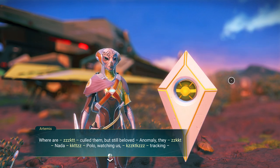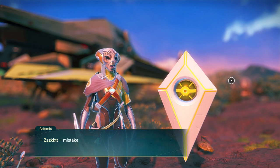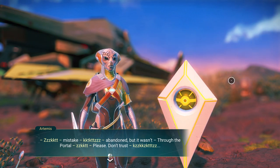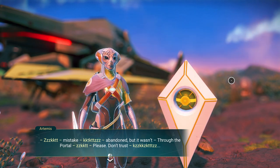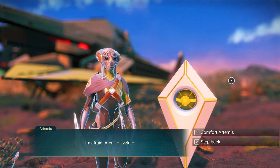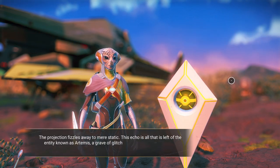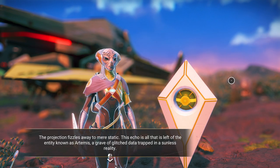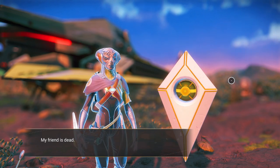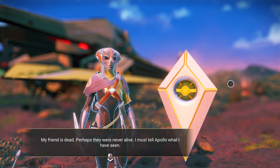Anomaly — not a — polo — watching us — tracking. Mistake — abandoned — but it wasn't. Through the portal — please — don't trust — I'm afraid. We're going to comfort Artemis. The projection fizzles away to mere static. This echo is all that is left of the entity known as Artemis. A grave of glitched data trapped in a sunless reality. My friend is dead. Perhaps they were never alive. I must tell Apollo what I have seen.